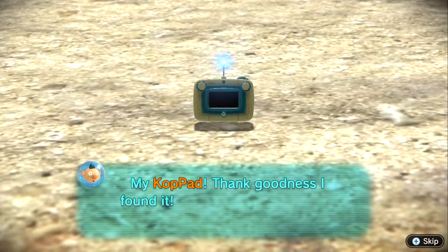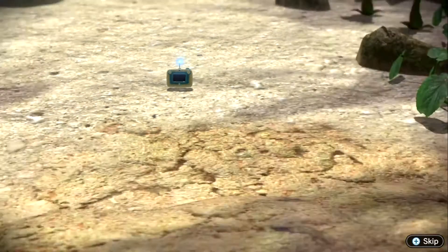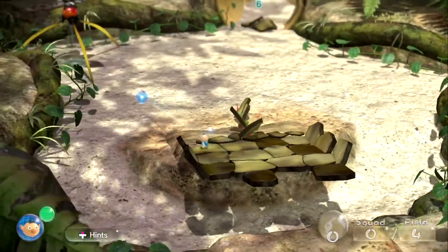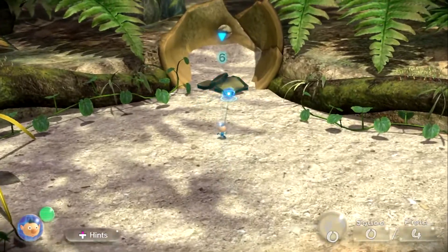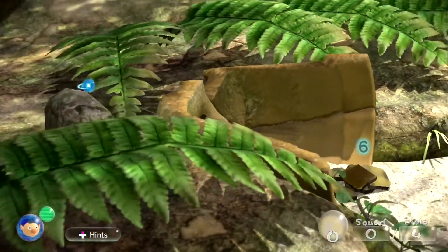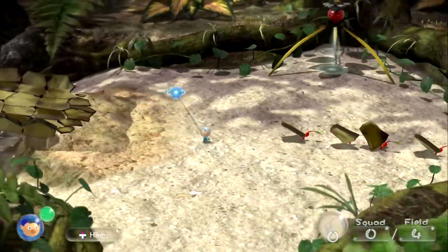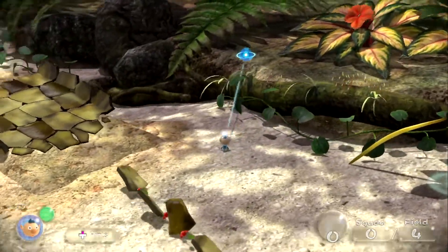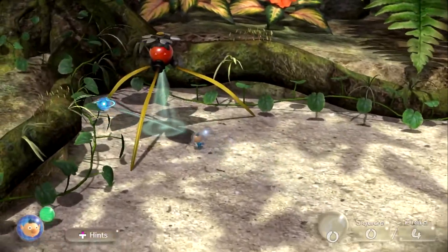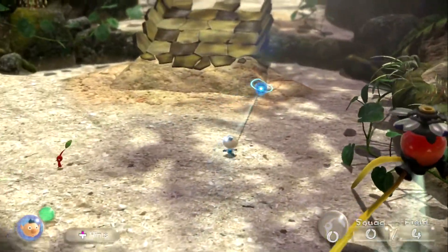My coppad! My coppad! Thank goodness I found it — I can use it to locate the SS Drake! The bridge is almost built. I don't see any more hidden red Pikmin to help me out, so it looks like I'm stuck with four for the moment, unless I can get more out of the onion. Doesn't look like it — otherwise it would come up with a UI letting me pull them out.